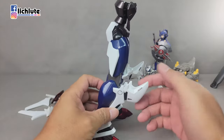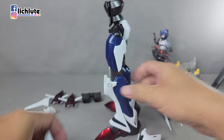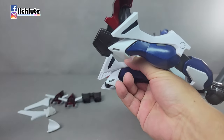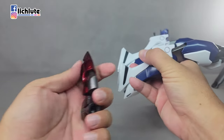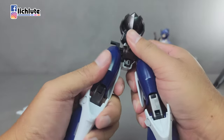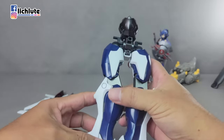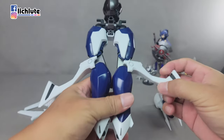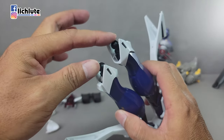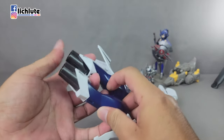再来给大家演示一下Pay Combination的组合方式。首先这个机器人的下半身这个很巨大的护膝这个部分要拆掉，目前用不到它了。还有它非常巨大的脚掌也不要了，这是一个球形关节，扭一下就可以把它给取下来了。脚底的这个基础部件真的是非常非常冰冷的感觉。然后把脚往两侧做一个外八字的转动，再把两侧这个部件挑出来。